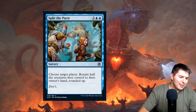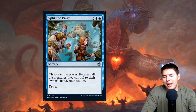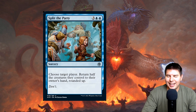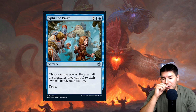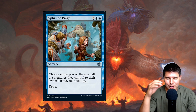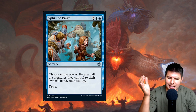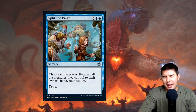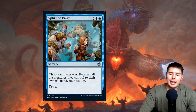Split the Party — five-mana sorcery. Choose target player: return half the creatures they control to their owner's hand, rounded up. There's a lot of flavorful common cards like this in the set. If you get to choose which creatures go back, that's actually a powerful effect for five mana. River's Rebuke returns all nonland permanents for six mana, so returning half is not quite as impactful, but could still be a good situational effect.